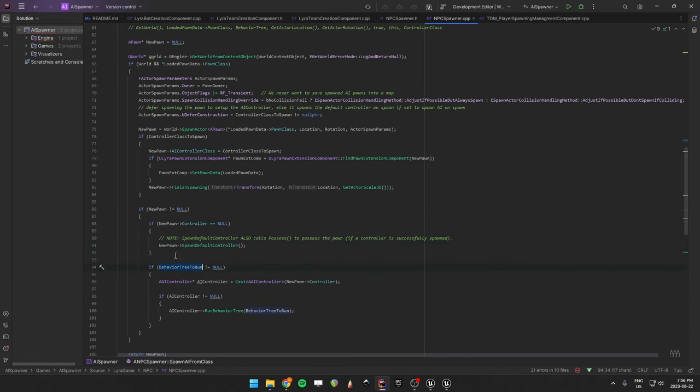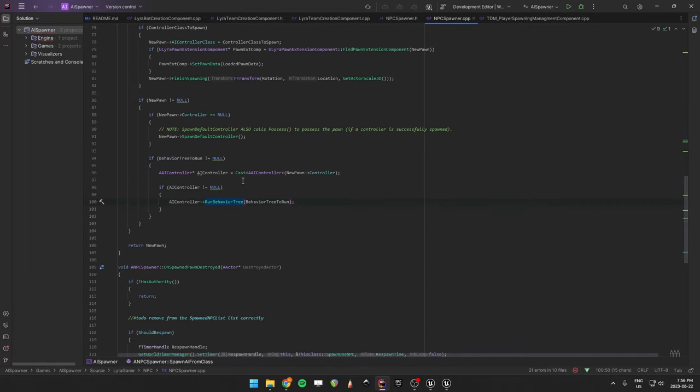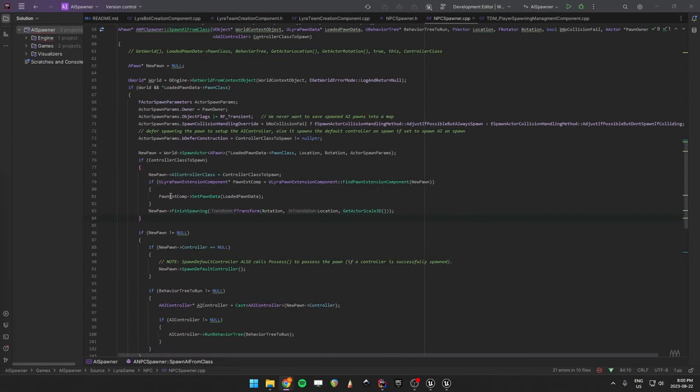The new controller we create - we could remove the logic for running the behavior tree set up in the blueprint. This is optional, because if you already have a behavior tree or none, you can just do it in the blueprint itself. Next, I needed a way to get that data. The way we set our pawn data is that the pawn extension component has the right data. I needed to modify the game mode's get pawn data for controller. Navigate to Lyra game mode.